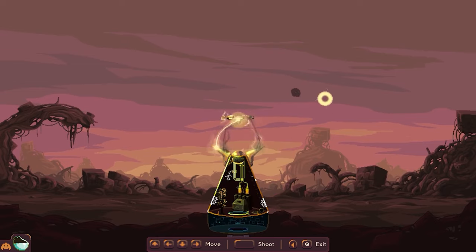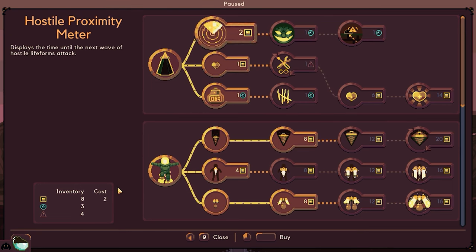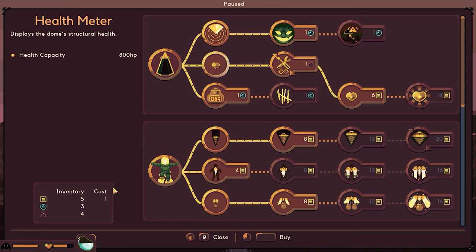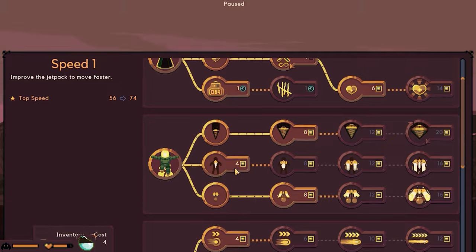Let's try to get this guy. Where is he at? Right here? Perfect. Let's go ahead and start upgrading the meter so we can find out when they're coming. We should probably see what the health meter is for our dome — it looks still in pretty good tact.